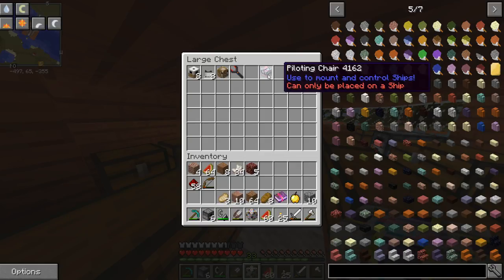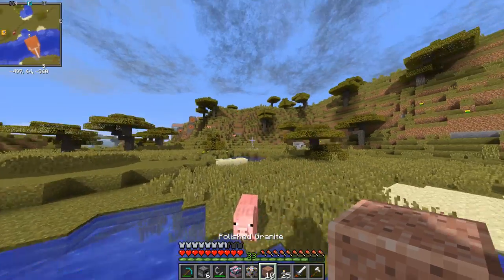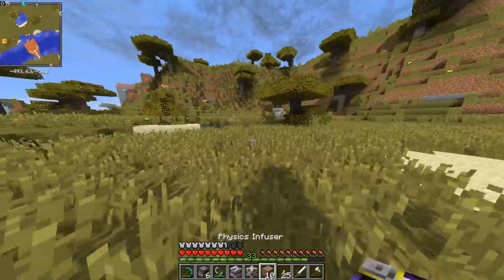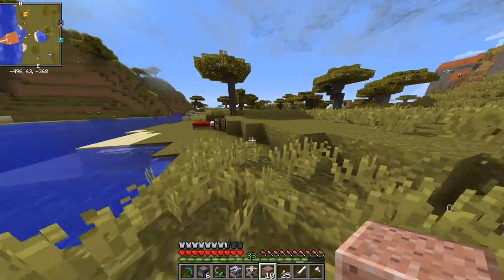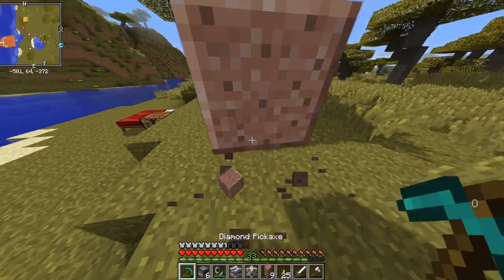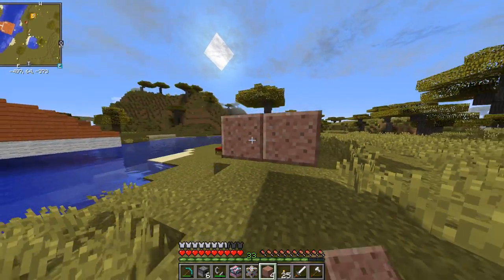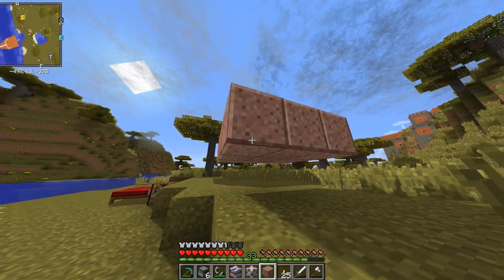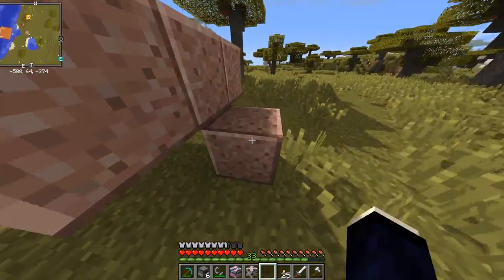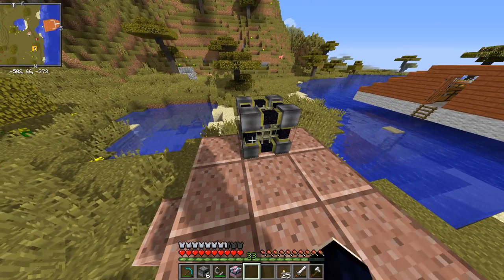Just be careful not to infuse your entire world. So I'm going to use the rest of this polished granite and see if I can make just a quick little vessel — just a tiny little vessel. Yeah, just a three-by-three ship with a physics infuser here.